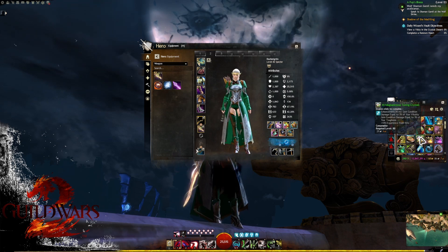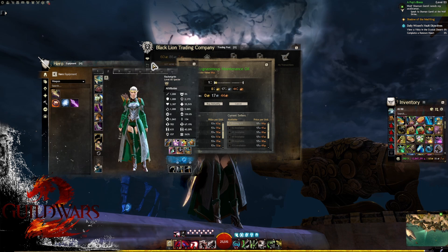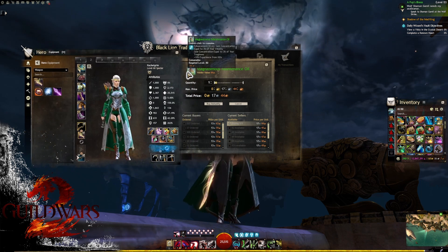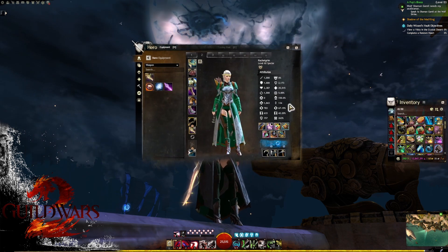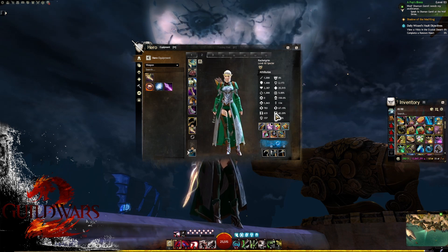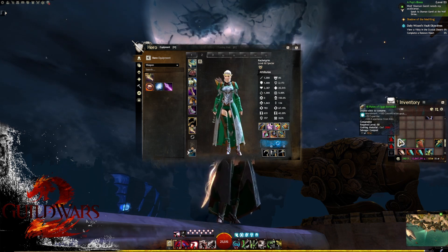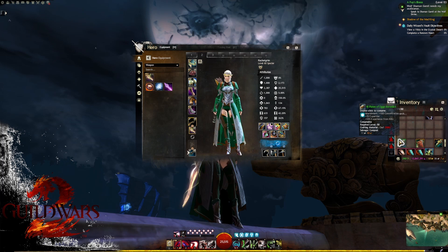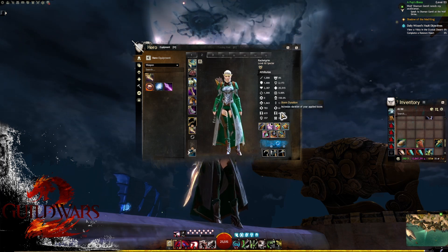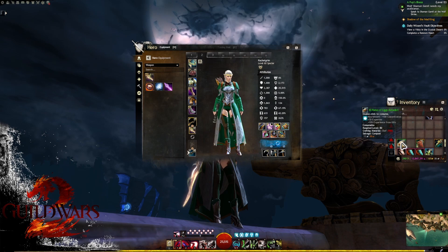If you are struggling to keep up your alacrity uptime, I highly recommend Magnanimous Maintenance Oil — this gives you concentration instead of condition damage, helping you get more boon duration. Another food option is Plates of Egg Bacon Waffle, which gives more concentration as well as expertise. It won't pop off as much DPS, but if you're struggling to keep up alacrity uptime, it's another option for more concentration.